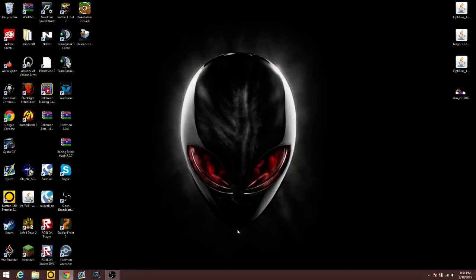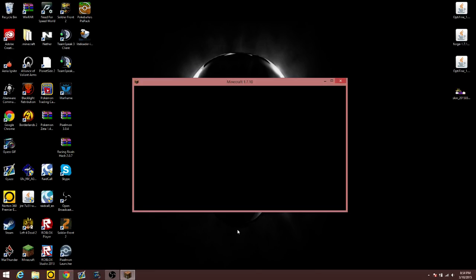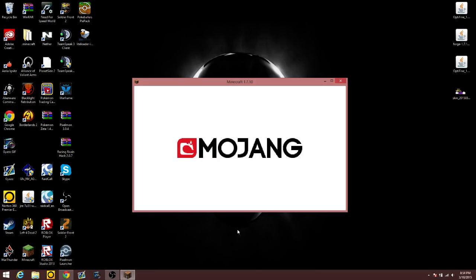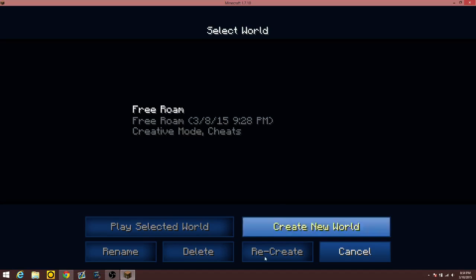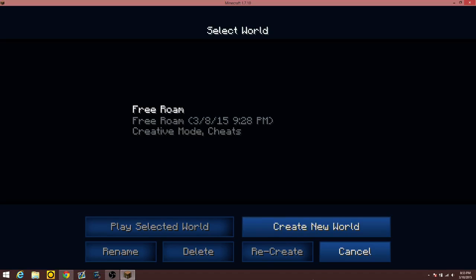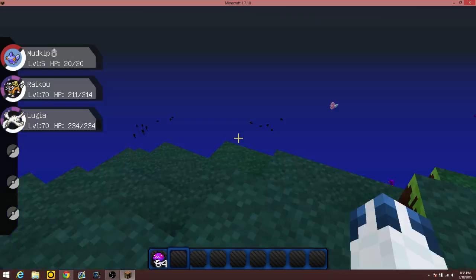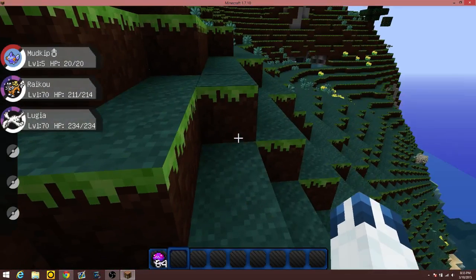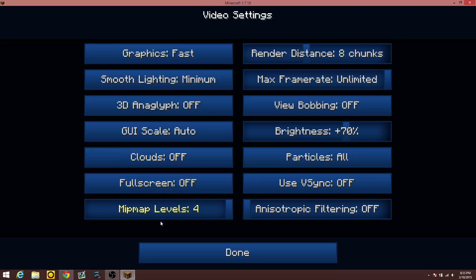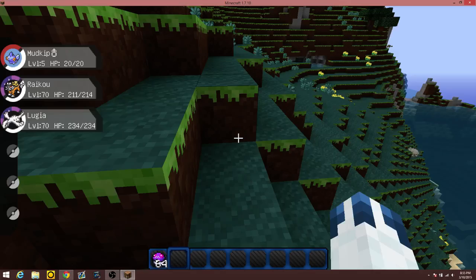For this tutorial I've purposely removed Optifine and I've also removed the memory I've allocated to my Minecraft so I can show you this. If you go into my free roam world right now, you can see I'm pretty laggy — I've removed Optifine.